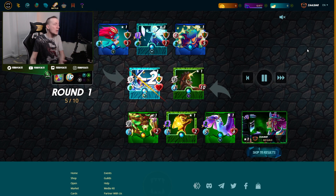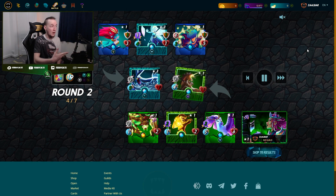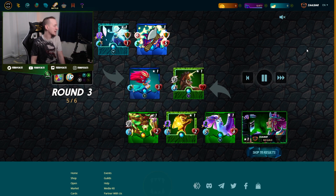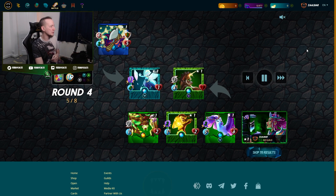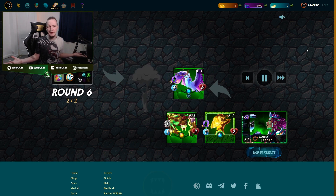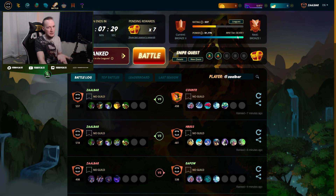I don't win every battle, but I win the huge majority — enough that it's allowed me to climb all the way from Novice to on the cusp of Bronze 1 already. As you can see we're absolutely tearing through. The key is that we can get to Pixie as quick as possible. We've lost our Mustang but now we've got a ranged card in front that can't even hit us, so it's dead and we've won the battle.